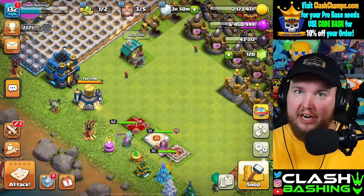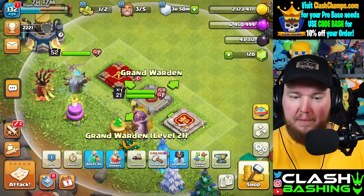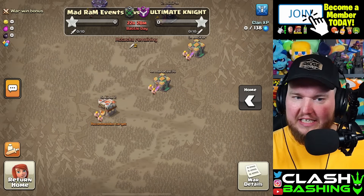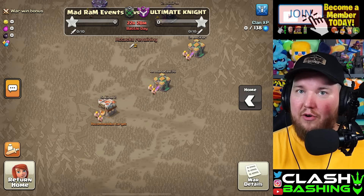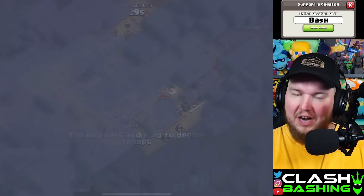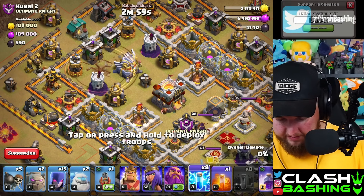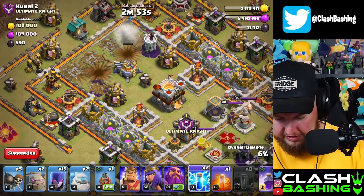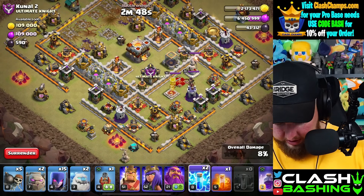All of these accounts are going to have two-star bonus available. I'd love to get our Grand Warden upgrading today — we only need a little bit of elixir — but we also have some war attacks. This account probably can only do well against TH11, so I think we knock out that TH11 and then farm for the Warden. Let's go in with some zap, which should crush this TH11, no question.